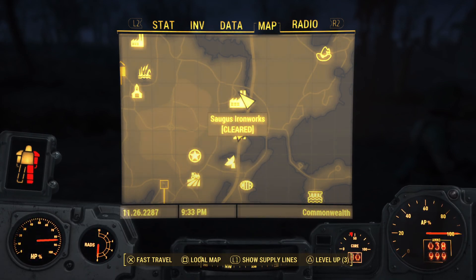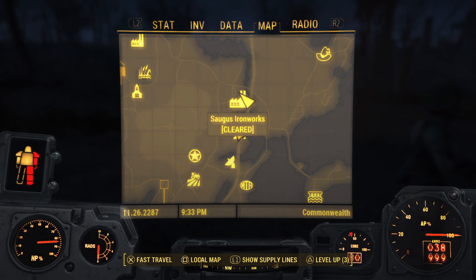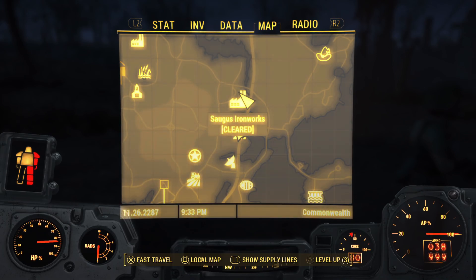Keep in mind that when you go into Sanguinous Ironworks, they use a lot of fire related weapons. So bring something with Asbestos Lining to make you immune to fire damage.